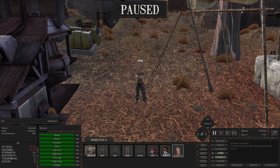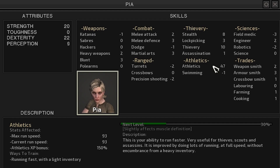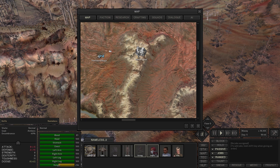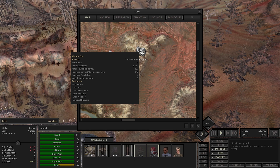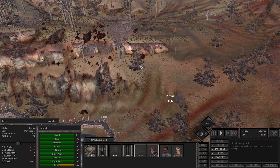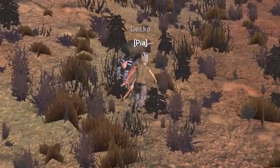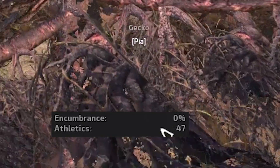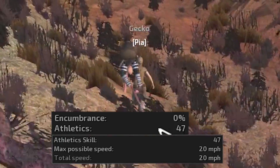Also I picked up Digna and Pia. They were both in the ninja tavern and Pia is extremely quick — she has 47 athletics, not to mention 20 strength and 22 dex. Next thing we're going to do is start carrying people back up to World's End because I don't trust people sleeping in the Flotsam sand village. While holding Gecko, who actually does have some armor on, Pia has 0% encumbrance and she's moving at 20 miles per hour.